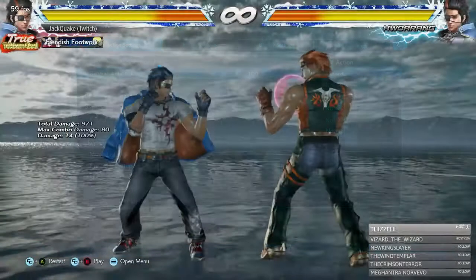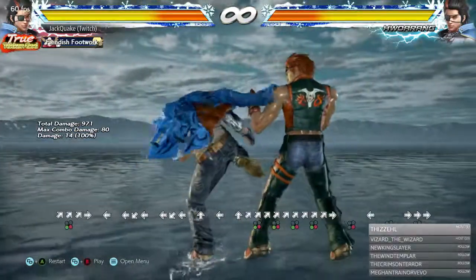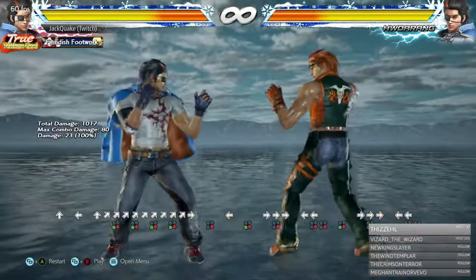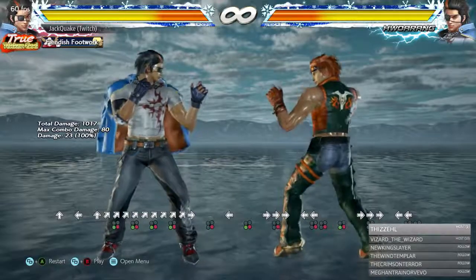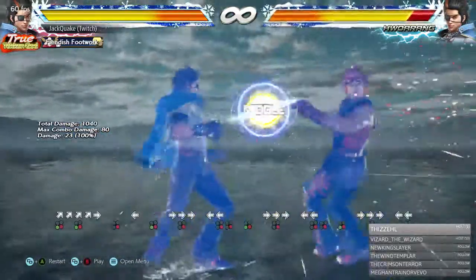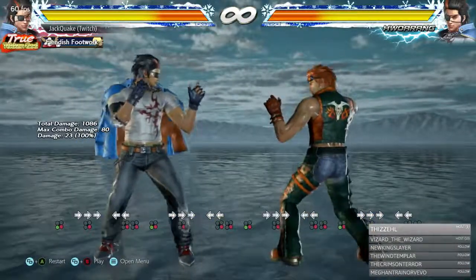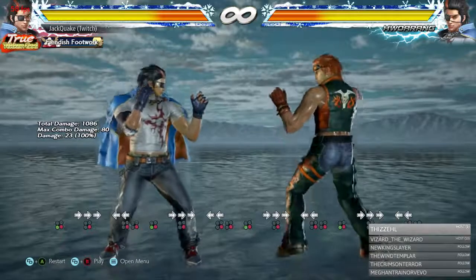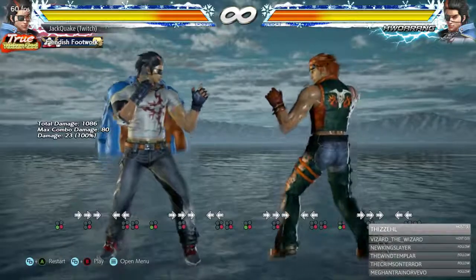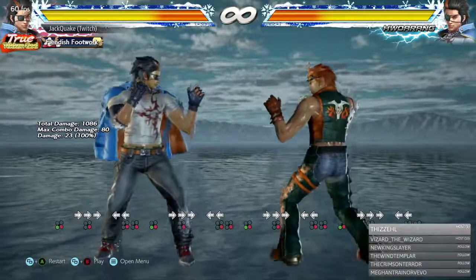Right Flamingo also has Back 4, a homing armored move — same concept as the Left Flamingo armor move. Bad Hwarangs will throw it out to catch sidesteps. It's minus 12 on block, so just block and punish with whatever 12-frame punisher you have.